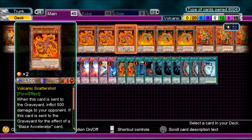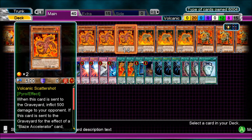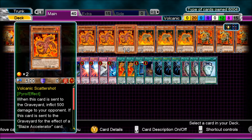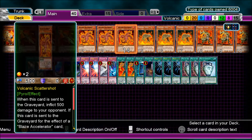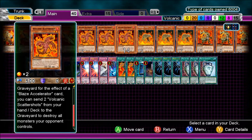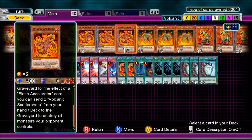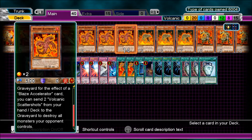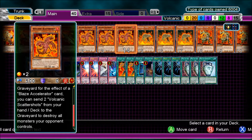Volcanic Scattershot — when this card is sent to the graveyard, inflict 500 damage to your opponent. It can be sent by card effect or any time it's sent to the graveyard. If this card is sent to the graveyard by the effect of a Blaze Accelerator card, you can send two Volcanic Scattershots from your hand or deck to the graveyard to destroy all monsters your opponent controls. You'll destroy all their monsters and inflict 1000 points of damage — 500 for each one sent.